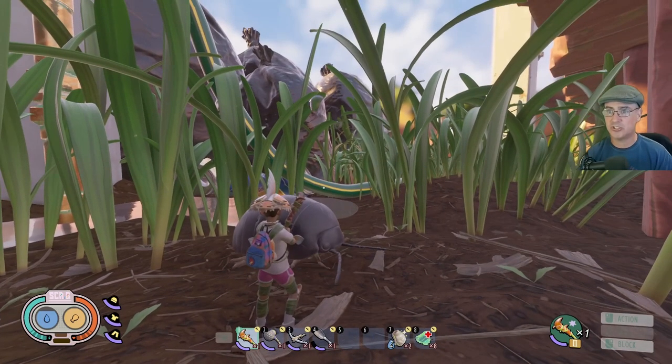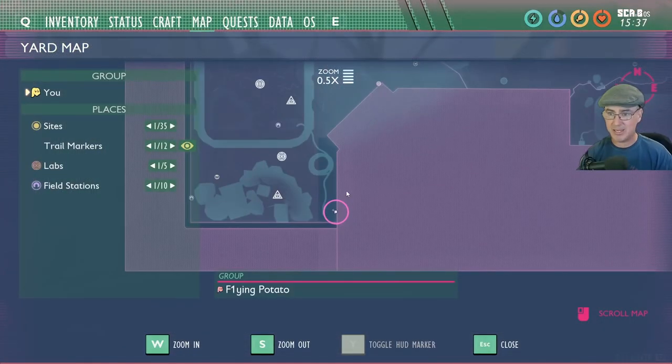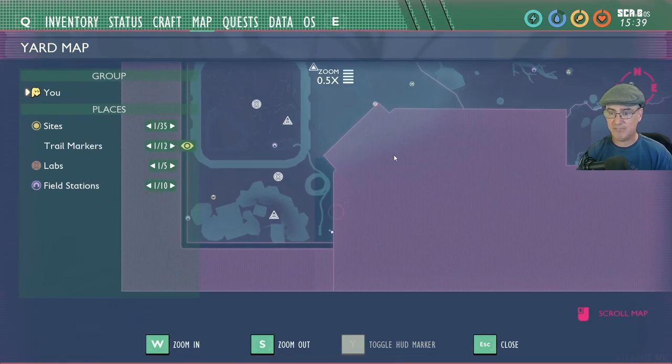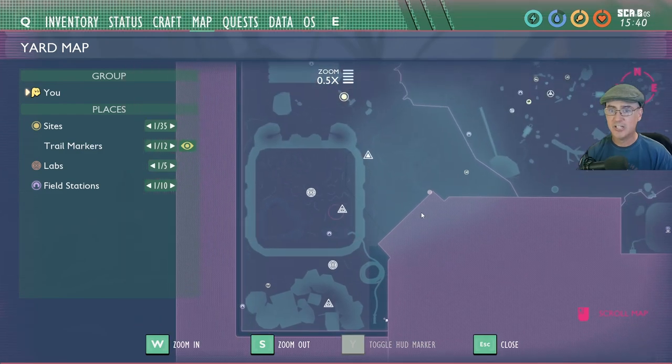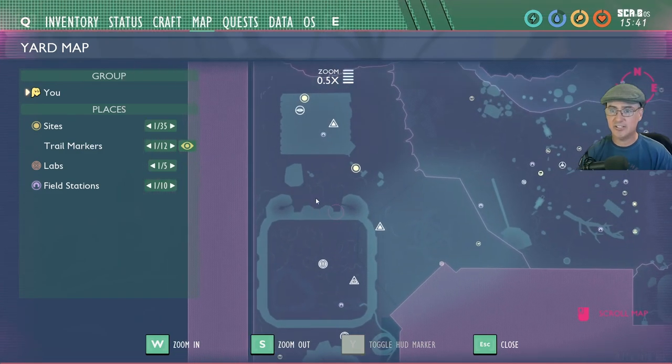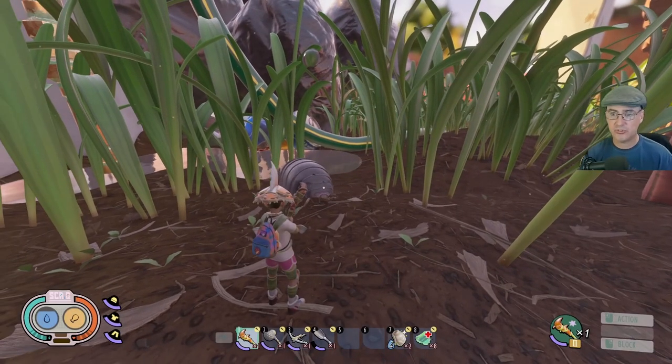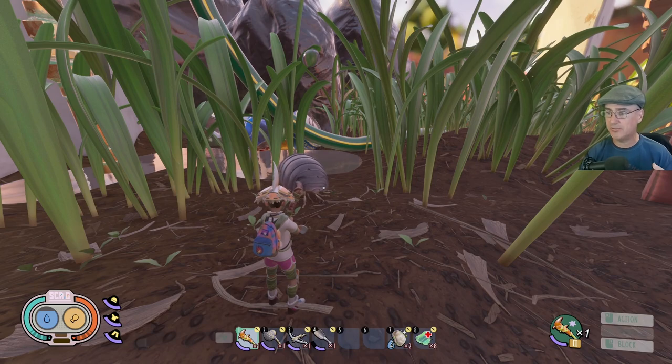This is at the corner of the trash pile. Let's look at the map real quick. Here is the mysterious machine — if you come down to this corner there is a roly-poly here. There are two others: one here and one in the picnic bench area as of the hot and hazy update.